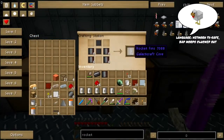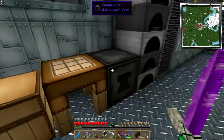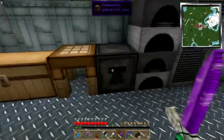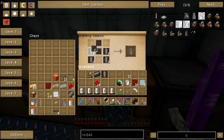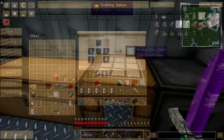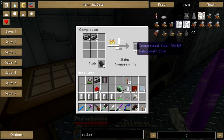Hey folks, welcome back to Attack of the B Team! I thought we were going to have a complete rocket by the end of this episode — I'm not entirely sure that's going to happen, but it could. I am doing good to get the rocket fins going here though. Rockets is hard work.